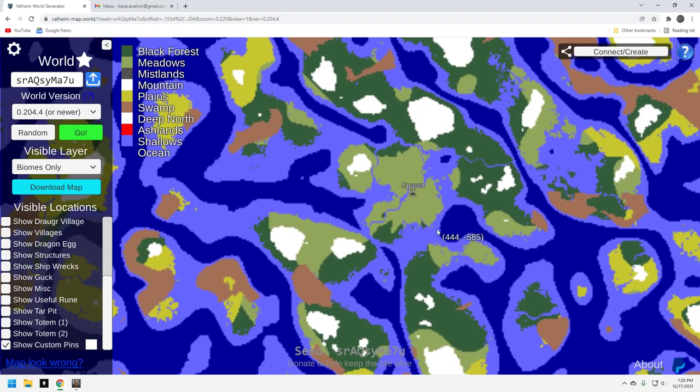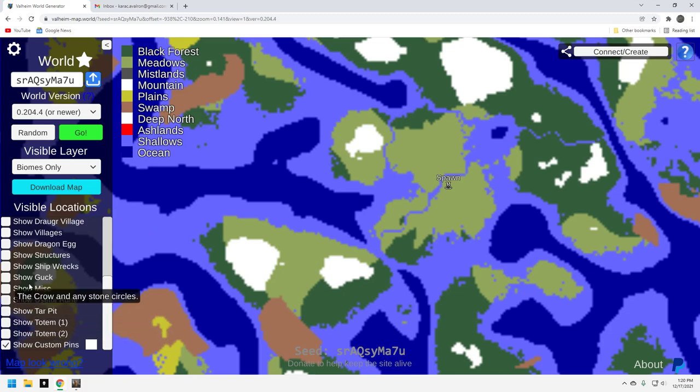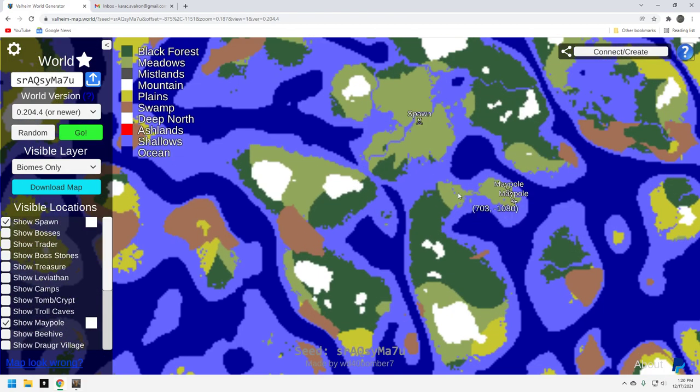So here's the map. Here's the spawn. We're going to put those maypoles up real quickly to show you where those are. You're right over here. I stand corrected — you do technically have to take a boat over here; there's no land. However, what you do have is some good swamp here, a really good dark forest biome, some mountain, and then there's some plains. So you've literally got a little bit of everything on this one little island, which should be decent for resource collecting.